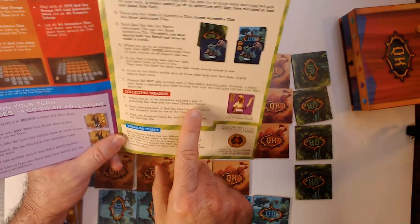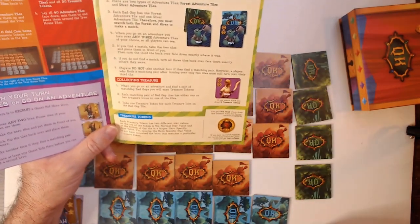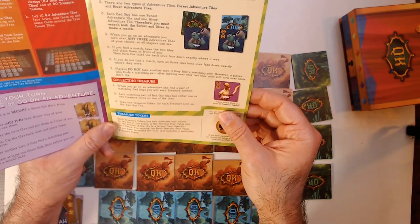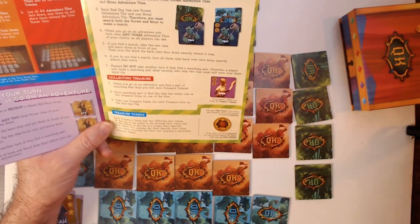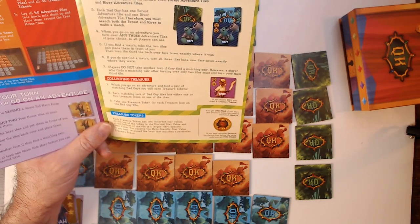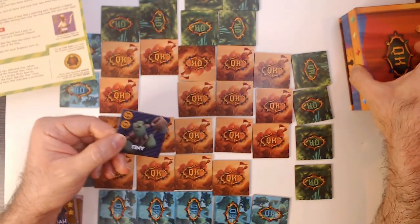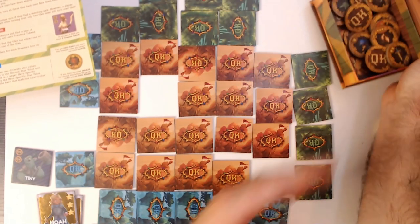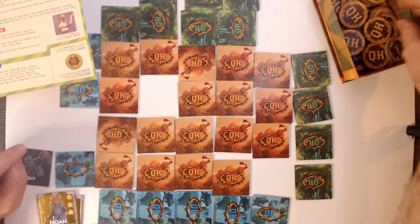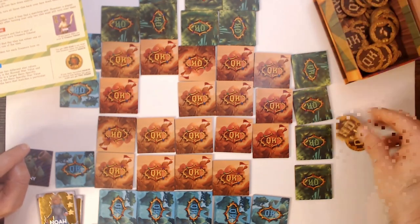When you go on an adventure and find a pair of matching bad guys, you will earn treasure tokens. Each matching pair of bad guys has either one or two treasure tokens on the tile. Take one treasure token for each treasure token icon on the bad guy tile. Tiny gets us two, so from this chest — these are really in the pile face down, I just left them in here for ease — we'll grab two tokens.